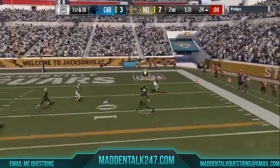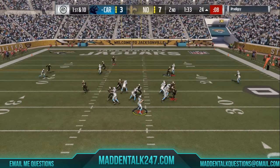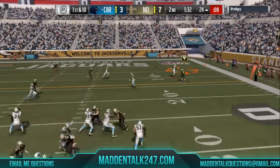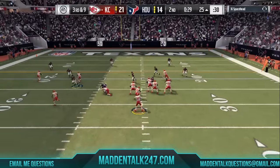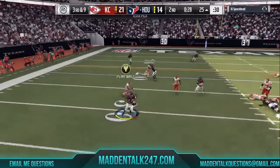Here you see right here, I'm underneath the tight end, and I just hold down wide and get the interception. I'm in front of the slant route, so I'm guarding both routes at the same time, and I get the interception. So it's very, very important — you want to have ball hog on and hold down wide.